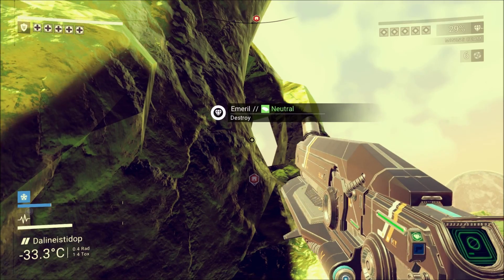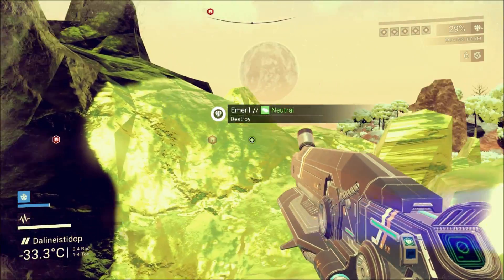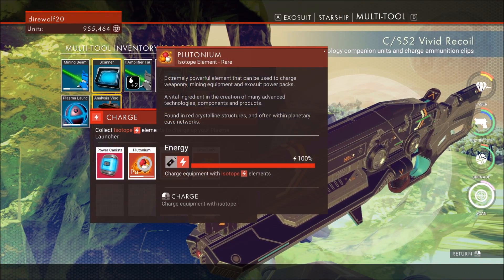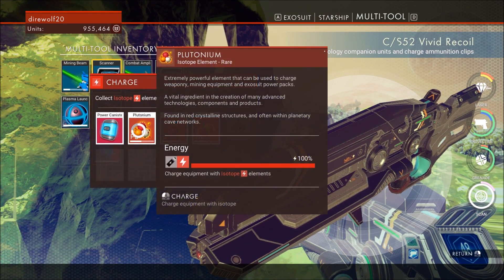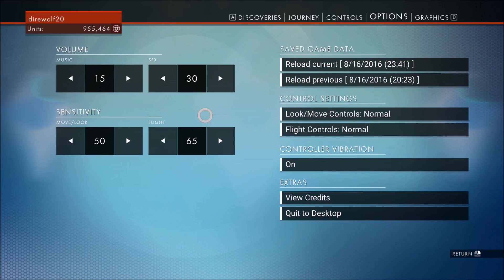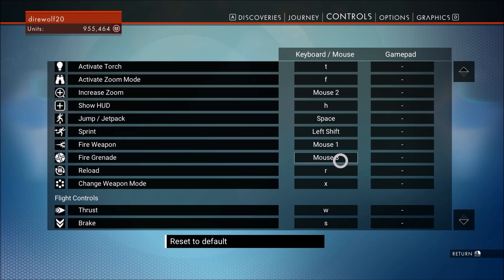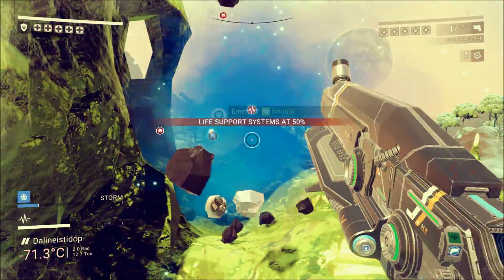Bolt caster, mining beam. I think right click... I thought right click to launch grenades. I need to recharge things with plutonium. Let me check my options and controls — I thought grenades were right click, but maybe I'm wrong. Fire grenade: mouse three? So it's middle click!